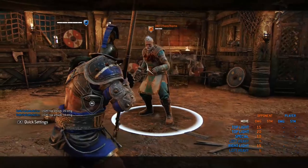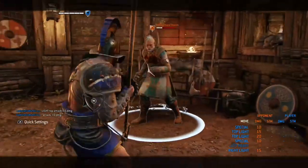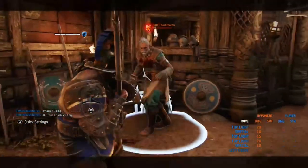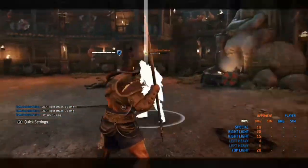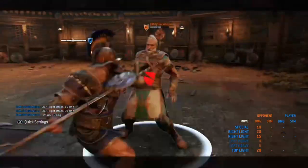Here I'll be showing off what you can cancel your zone attack into. The first option is into a toe stab — it works pretty well. You can also cancel it into a dash forward and light attack, or cancel it into a dodging forward shield bash. You can use this cancel to mix up into different chains and confuse your enemy.